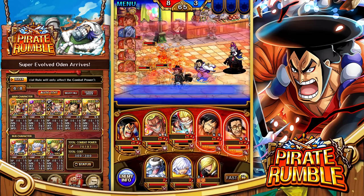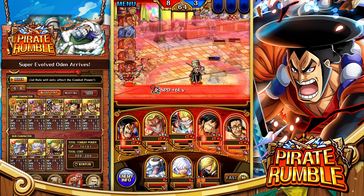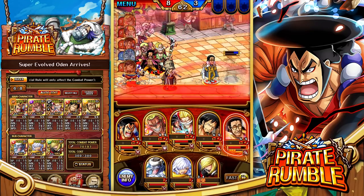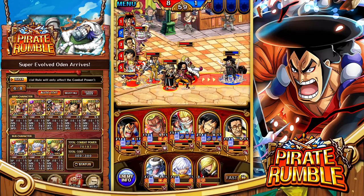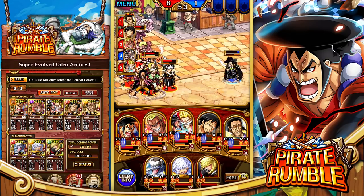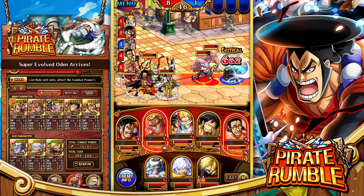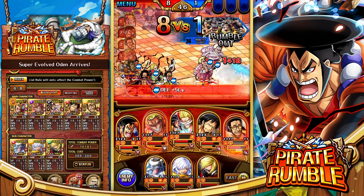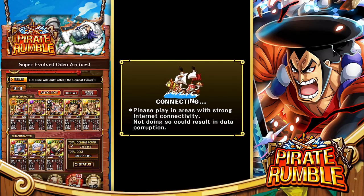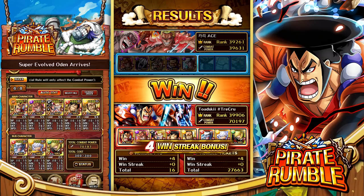Fire Tank Pirates are going to be relatively annoying to take on, but that's not going to be an issue here because we're able to launch all of our specials very easily. Kizaru gets a little more damage off and actually KOs two of the enemies. Fire Tank Pirates are going to be the last characters available, but there's no way they're surviving. Dofi gets the kill — very comfortable win. If you're able to get Roger, Whitebeard, and Oden to all launch right next to each other, it's just a wrap for the opponent.